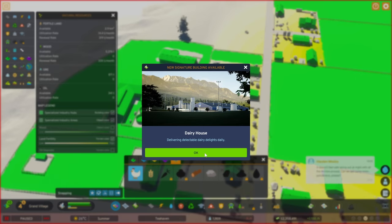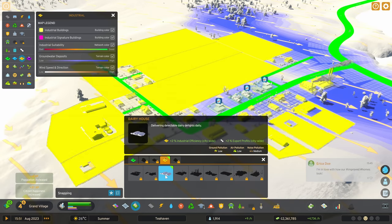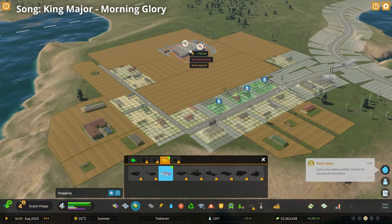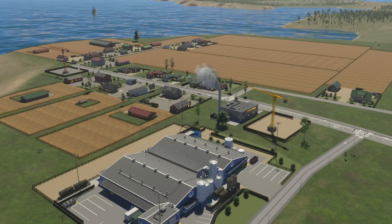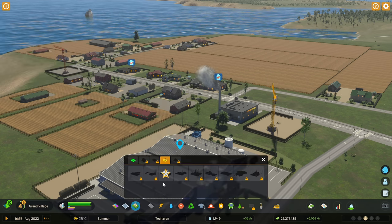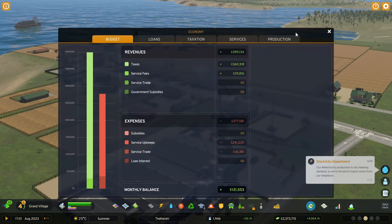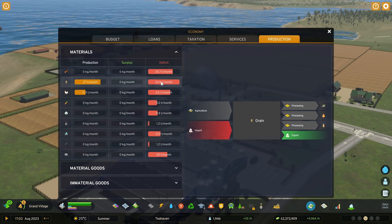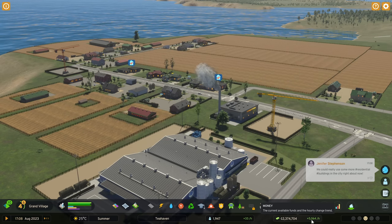We've just unlocked a dairy house signature building. Let's see what that gives: plus two industrial efficiency citywide and plus two export profits citywide. So now we're starting to make our own items, having that bonus is fantastic. Just adding in some of those signature buildings amongst your farms or other suited areas can really make a big difference. For example, one signature building requires 10 forestry area hub buildings — that gives you something to aim for with bonuses as a reward. A quick look at the production tab: we had a deficit of about 56 tonnes, but it's heading in the right direction, and our money is going up.